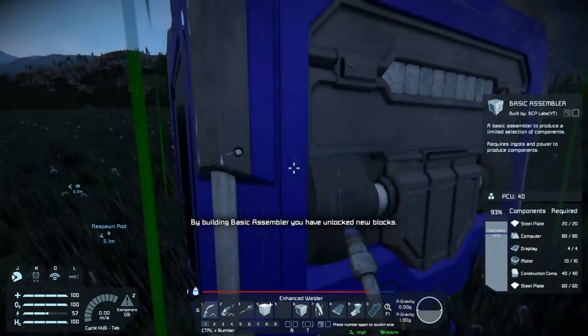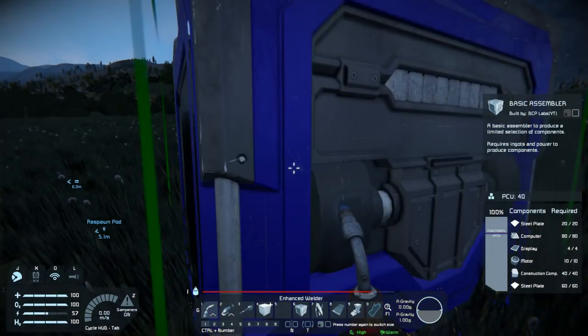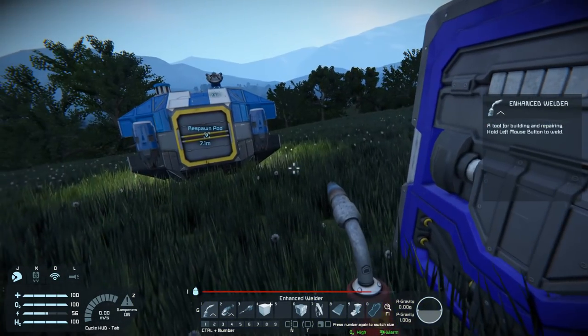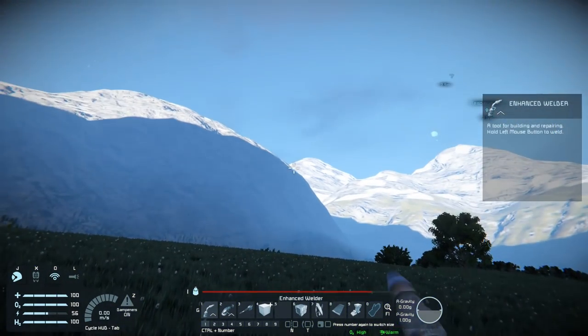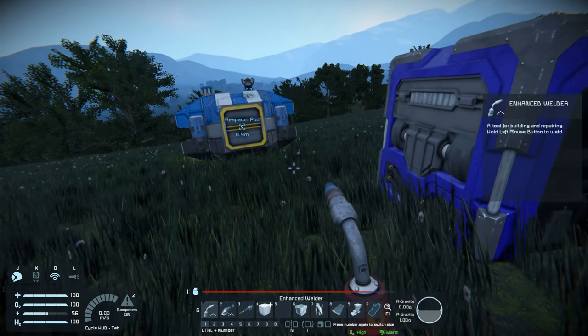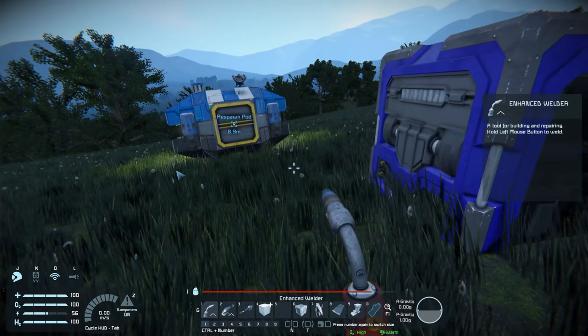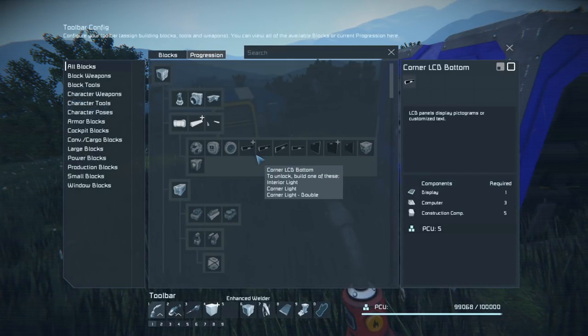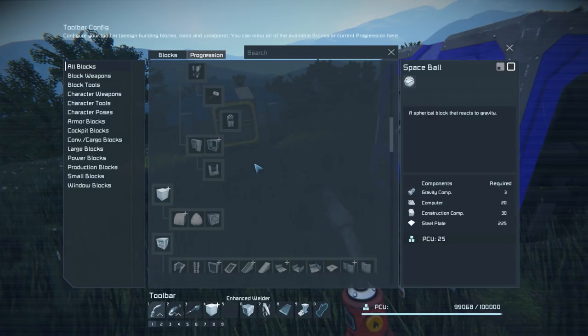I got everything all finished. You gotta finish building it and there we go. Now for the fun part — I gotta get power to this, and this is something I didn't realize when I first made one of these. I'm wondering if I can just put the wind turbine right on top of there. I keep hitting B for some reason — probably because that was how the game I was playing before worked.